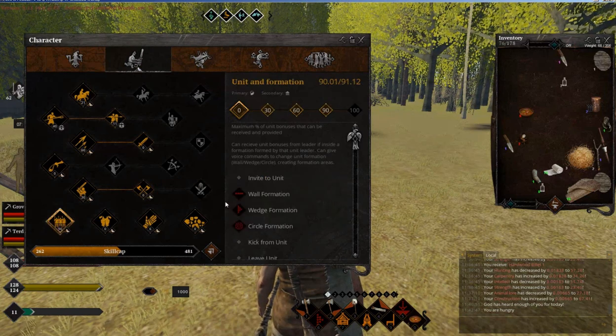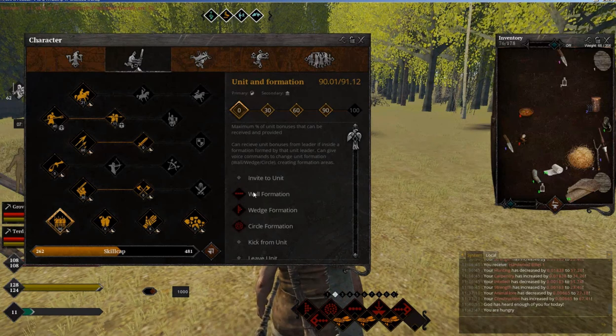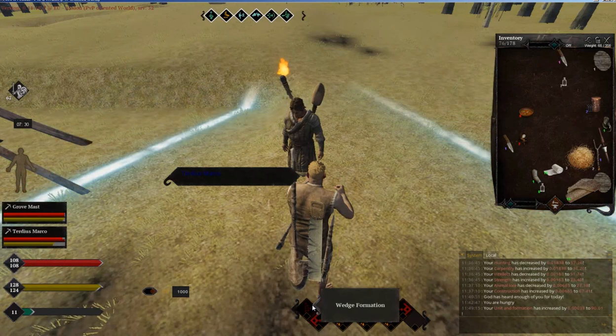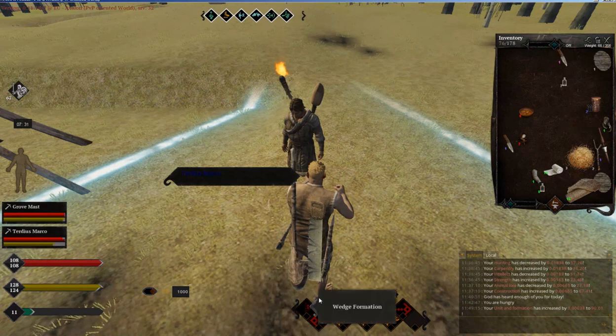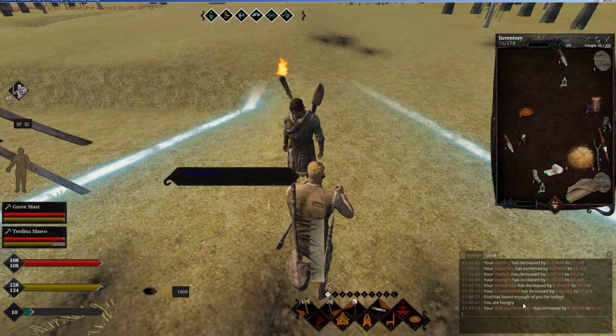Now when we're in one unit we can issue different commands. On this character we have three types of formations at first — this is the only way to level it. You switch to combat stance and use any formation you want; it doesn't really matter. The cooldown is about 30 seconds, so every 30 seconds you just click it over and over again. You can easily macro it — I macroed it on key six and left my character clicking every 30 seconds for a few hours. It took about one hour to reach level 30; it was pretty fast.